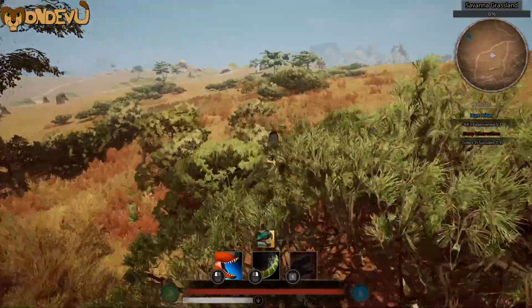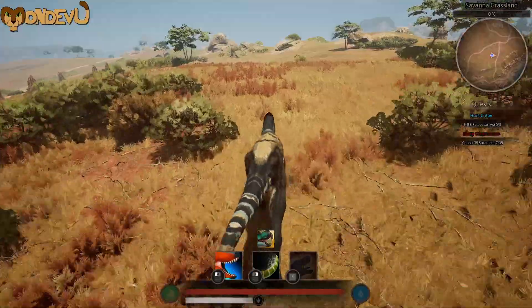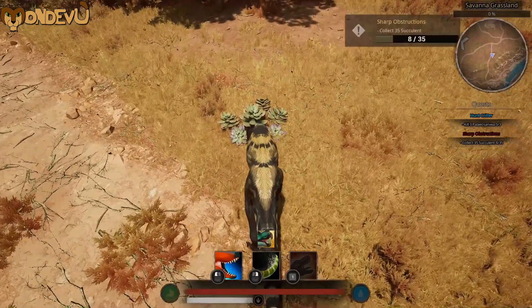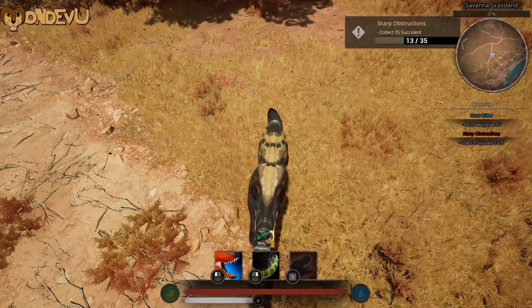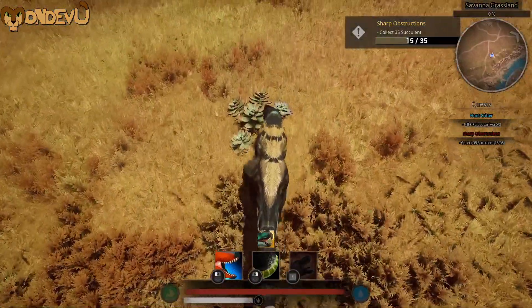Sometimes it's just a matter of learning where in Savannah Grassland they spawn. That Volnona map I talked about earlier is a good place to check, but just running around helps a lot. I chose the Aelioramus for this because it's taller, making it easier to spot things. Since this place is nice and clear, it helps me utilize the Aelior's speed as well as finding quests easier.